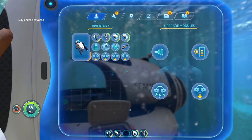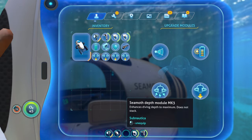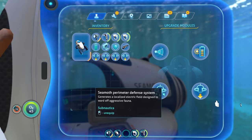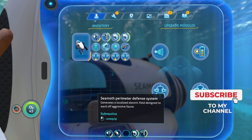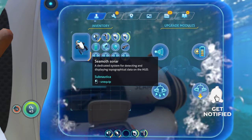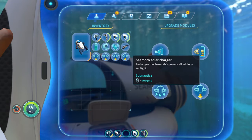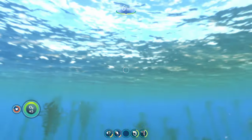Those are the four best upgrades that I think you should put on your Seamoth: your depth module, your perimeter defense to ward off any creatures that may come after you aside from the Ampule, your sonar for low visibility areas, and then the solar charger so you'll never have to recharge the battery. That is all I have for y'all, and I will see y'all in the next one. Peace.